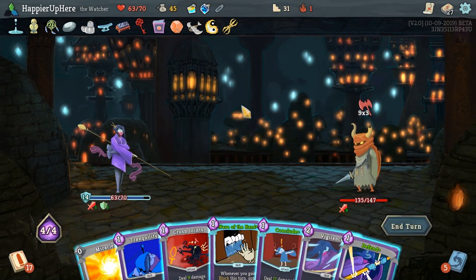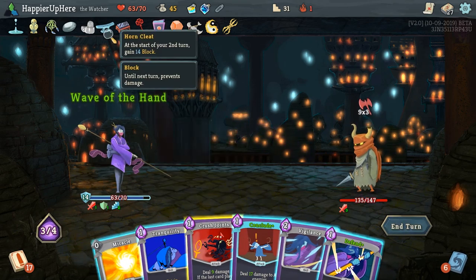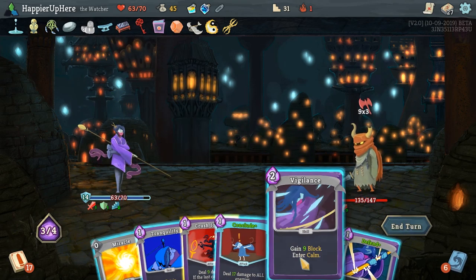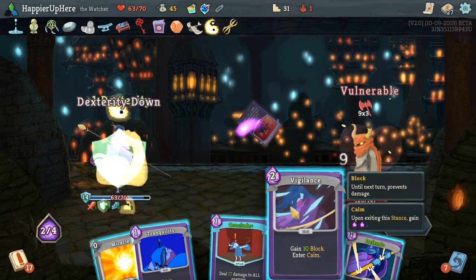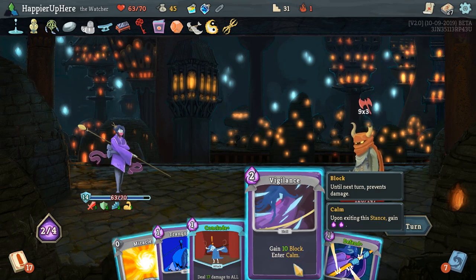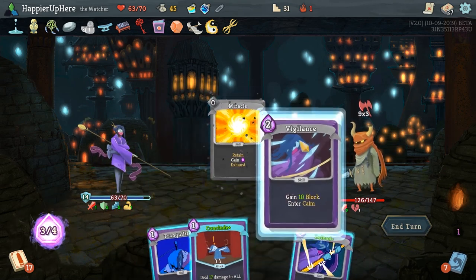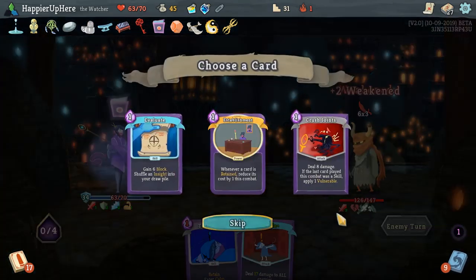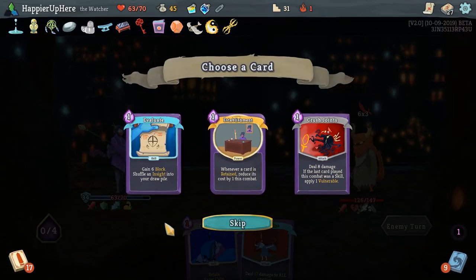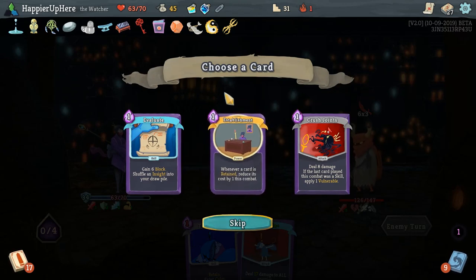27 incoming. Weakness is very important. Let's do Wave of the Hand. Thank God we have the Horned Cleat — 14 block. Crush Joints. Vigilance gives us 10 block, Defend also gives us 10 block — actually we can do both. I forgot he's weakened — we didn't need that, it was unnecessary. We got Establishment: whenever a card is retained, reduce its cost by 1 this combat — that's actually really good. I'll take it.